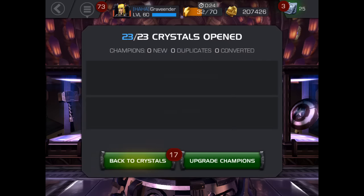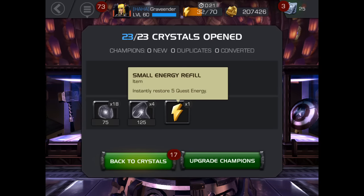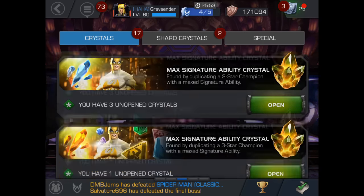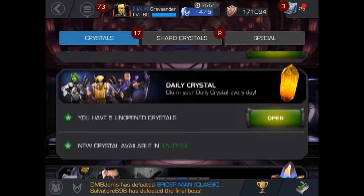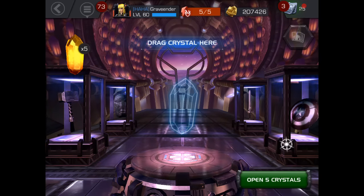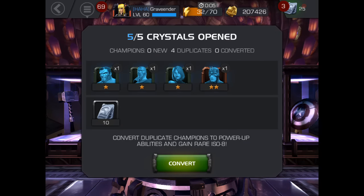Mostly junk. One small energy — as much as we get full energy revives on here, the small energy is actually coming in pretty handy, so I'm not going to complain about that. Let's do the daily crystals now — pop those five open. One two-star and 10 units. Not too bad actually. I don't think I've ever got units out of a daily crystal before, so that's kind of cool.